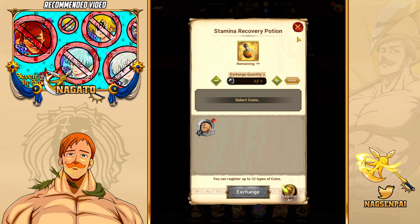On Dokkan Battle — the Dragon Ball game — they just got a similar meat system. But when I started playing Dokkan, you had to use Premium Currency to refresh Stamina, like basically every other game I played. So this free Stamina recovery is honestly one of the best features Grand Cross has.